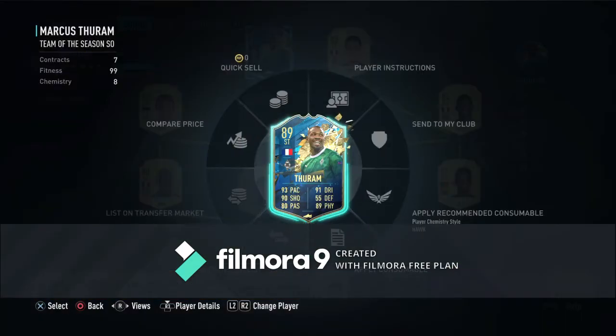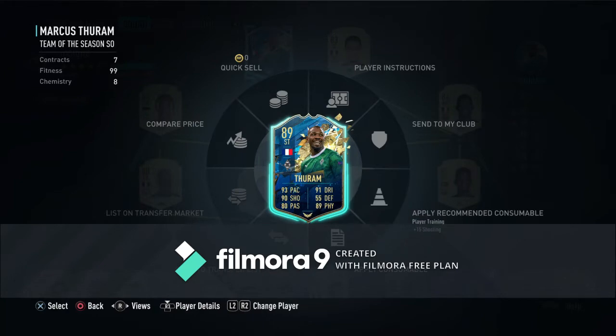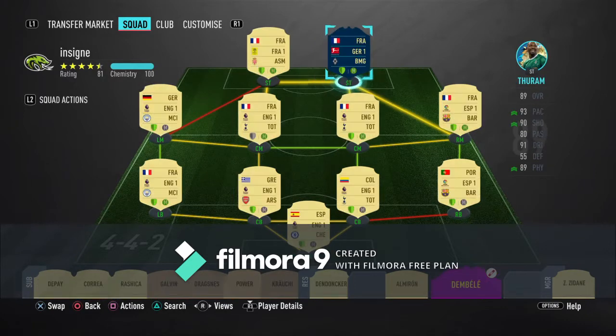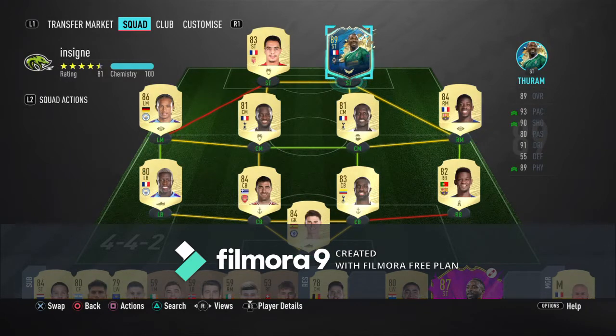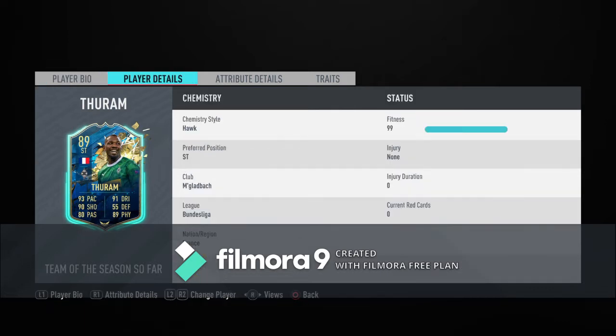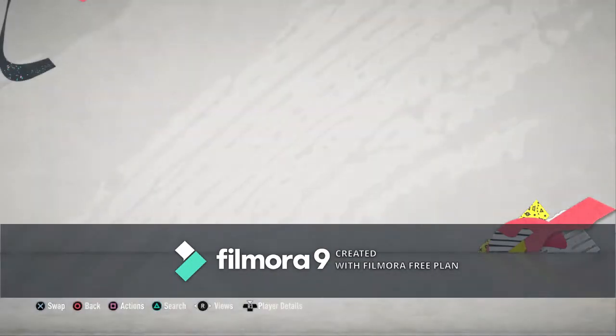He's gonna play at CAM but I'm gonna apply Hawk on him. I think I will change him with Banyadar to see his full potential. He has three-star skill moves and three-star weak foot, which isn't that great, but his height and high/low work rates are great. It's first owner and we're gonna make the first games in the video — let's hop into it.